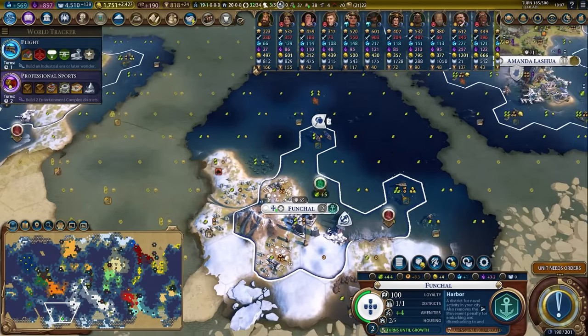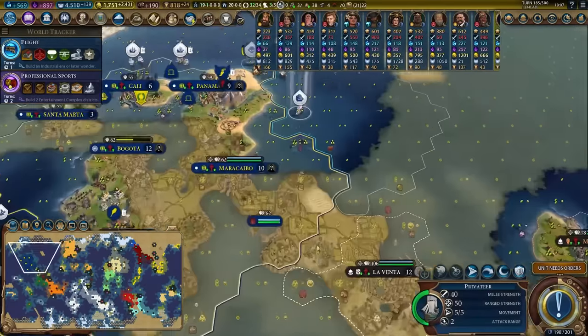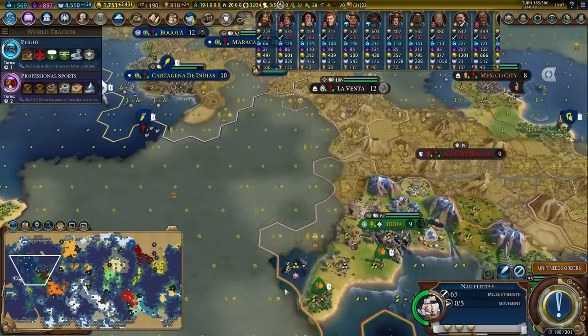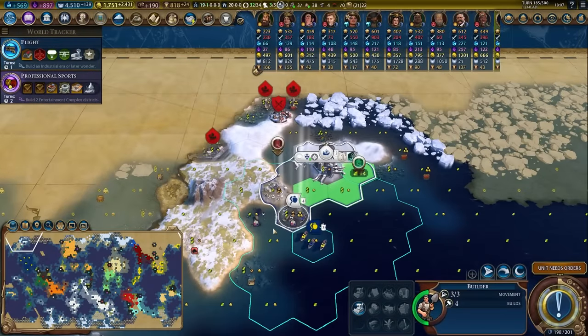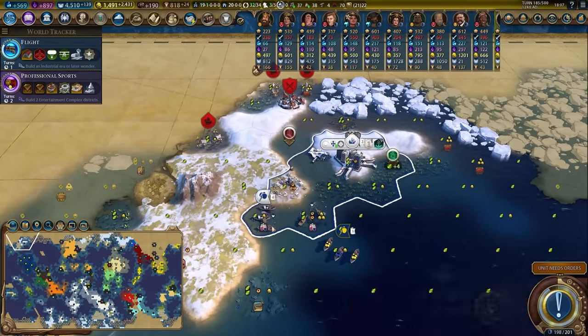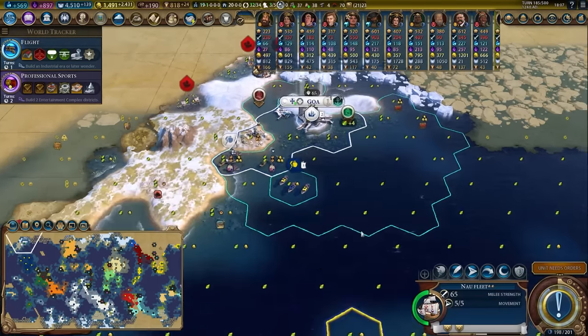In Funchal, we're going to buy out to this tile and drop a fishing boat. I'm going to long-walk all of my boats to Hungarian waters just by right-clicking in the general area — I don't care when they get there, I just care that they get there eventually. Let's buy this extra tile in Goa and drop the fishing boat. It's starting to look really good as a city.